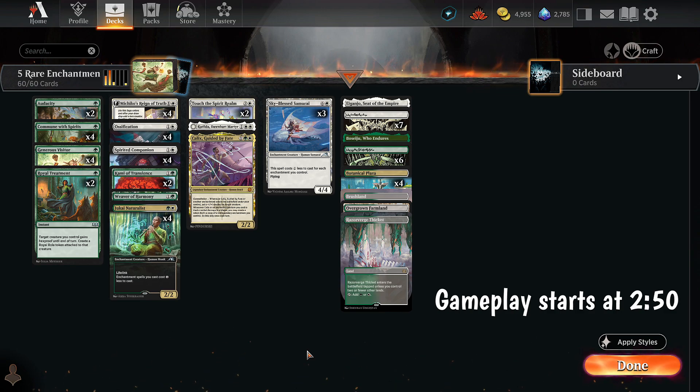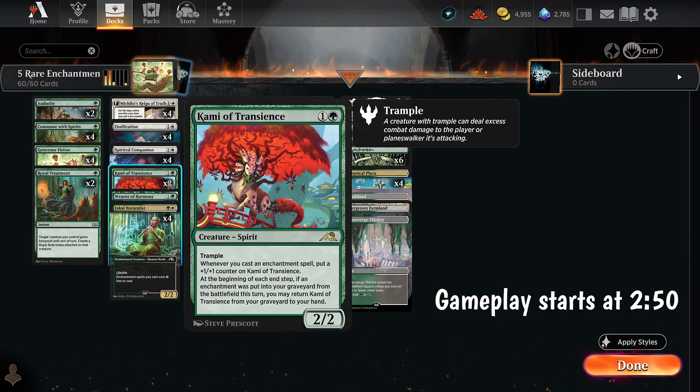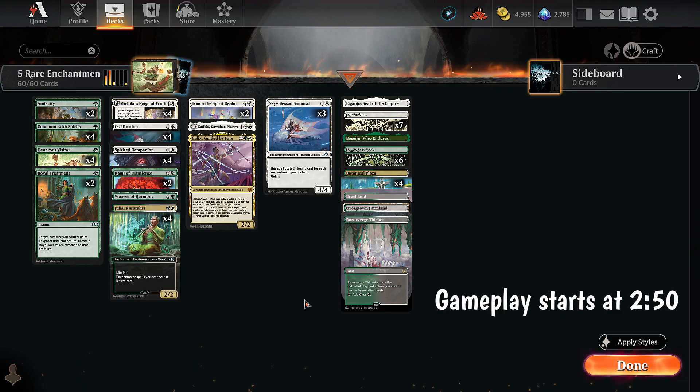We are, of course, playing a budgetized version. We're playing 2 Kami of Transients, 1 Weaver of Harmony, 1 Kalyx, and 1 Katoda. We would normally be playing like 4 of these, maybe 4 of these, probably like 2 each of these. So we're making some budget concessions, but we still get to play a lot of the deck.